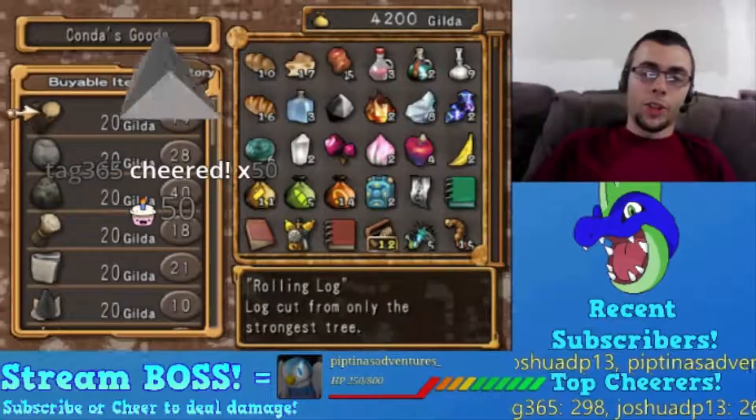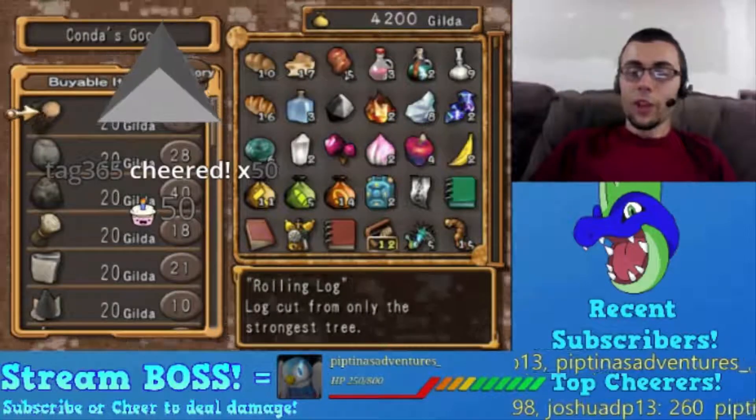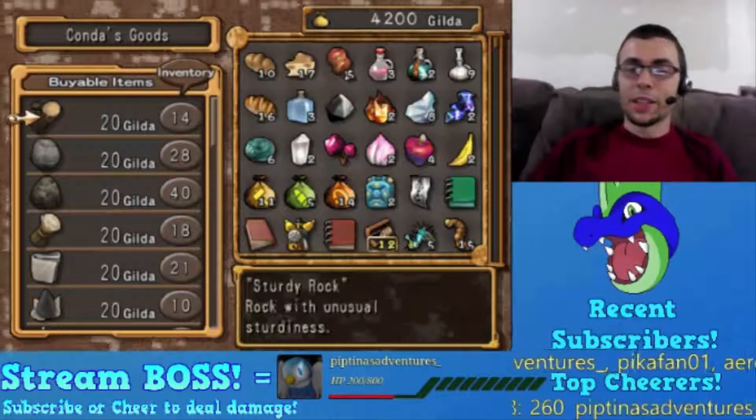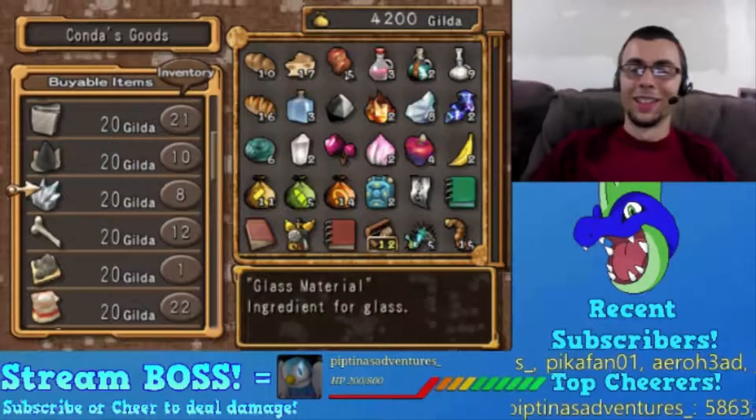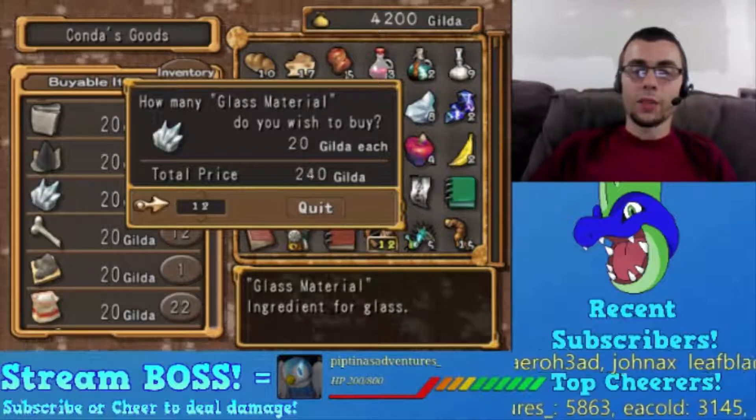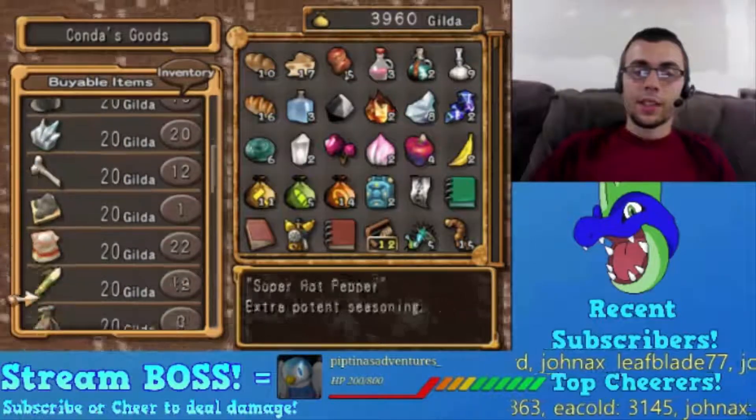50 more bits from Tag, thank you very much, I appreciate it. Only 200 HP left of Pip - only 200 HP! Someone could easily destroy him now. How many blasted? 12 and 67 metal.